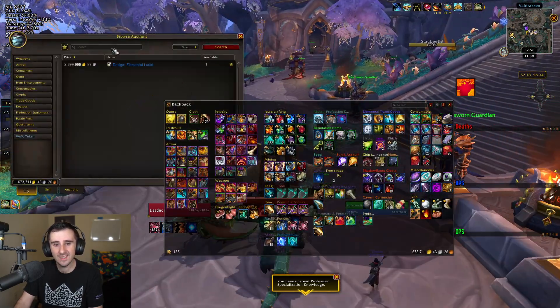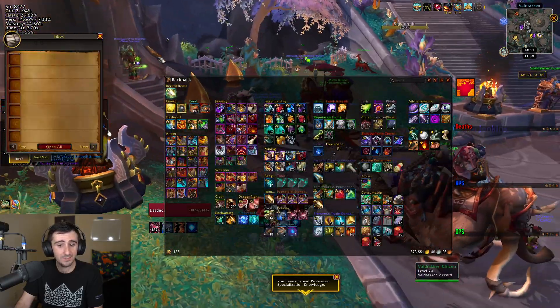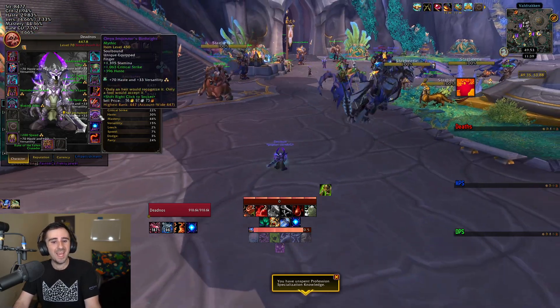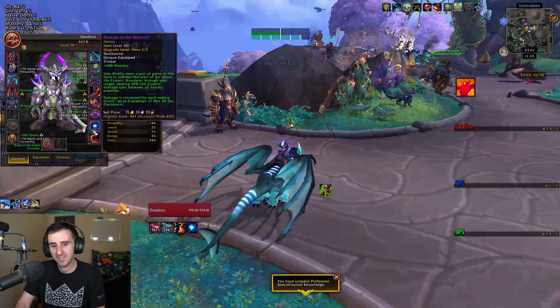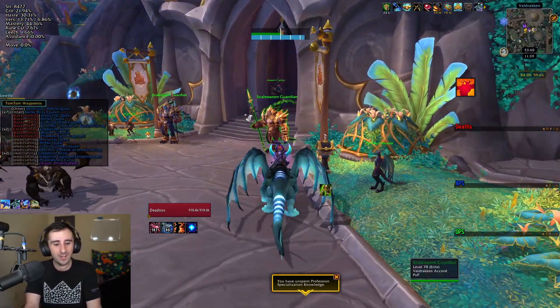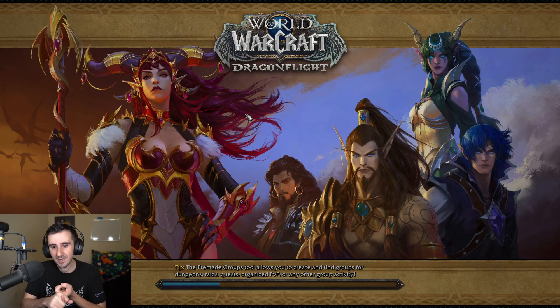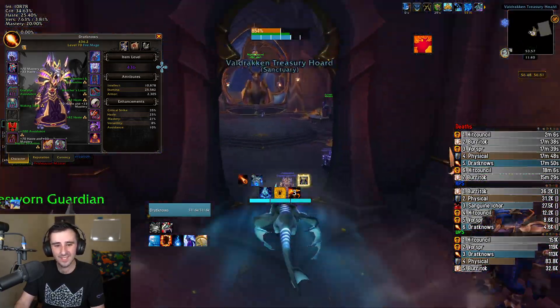Crit is not particularly good for Blood DK tankiness, but it is good for damage — and damage scales nicely with Crit for the spec. There's just something about taking the high-level pieces when they're offered that feels good. So 447 Blood DK here — just gotta find a beacon. Basically the same is true of all my characters: item level is really high, but they still don't have ideal trinkets. I don't own any Mythic Chromatic Essences except on my Monk, which doesn't even wear one. A lot of characters are still missing Mythic Beacons, but Heroic's not that much worse.